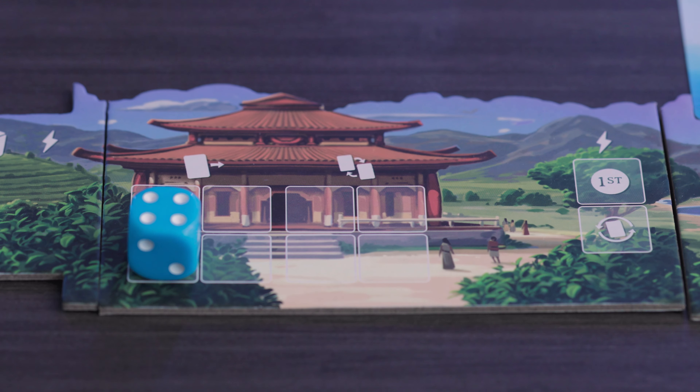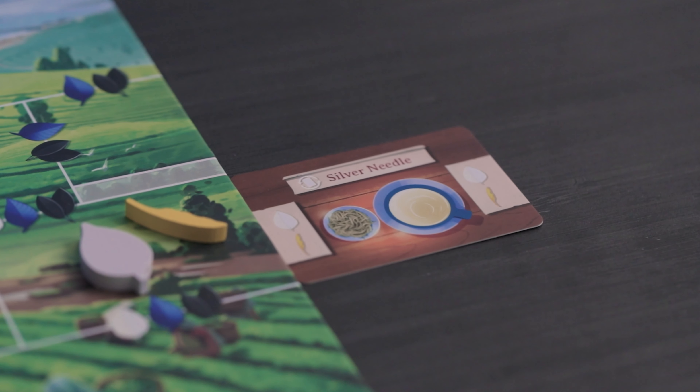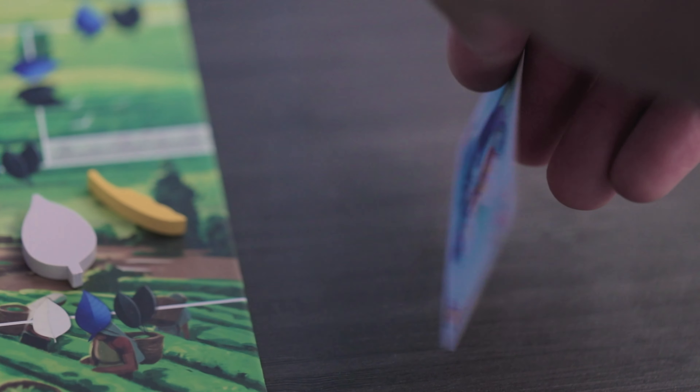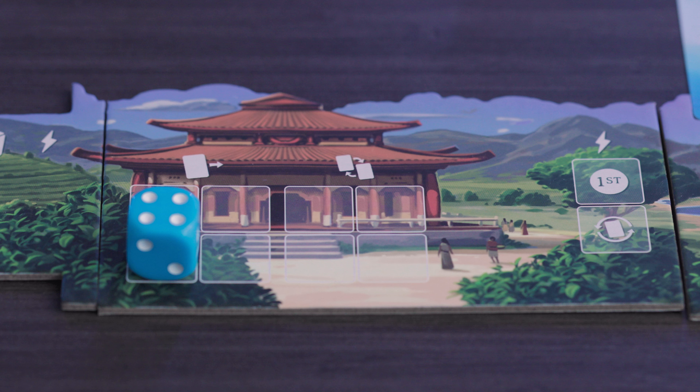The third spot you can place dice is the palace board, which gives access to different abilities. The first lets you move a tea plantation card to any other slot on the board, or swap the position of two cards. There's also a slot to place a die if you want to go first. Lastly, you can flip your cards face up — because some card effects, like the silver needle, get flipped face down after use, and you'll need to reset them by placing a die in that space on the palace board.